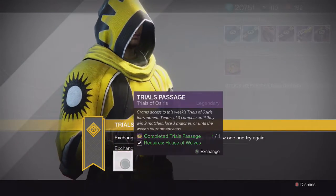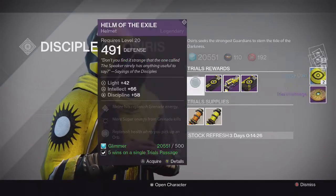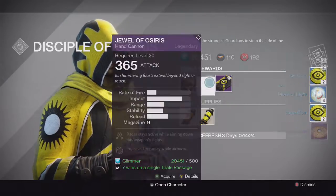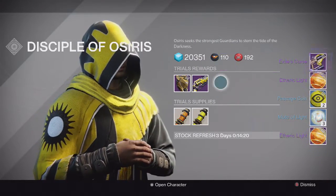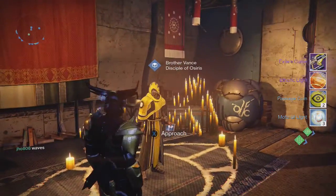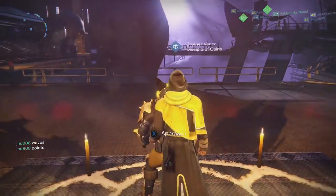Heading back to the Reef for the packages, nothing could really top that, but I get more Passage Coins and Molts of Light. For the Silver tier, no Exotic there. And for the Gold tier, we get another Exile's Curse Fusion Rifle. So, pretty amazing rewards mainly on my Titan and that Lighthouse chest.